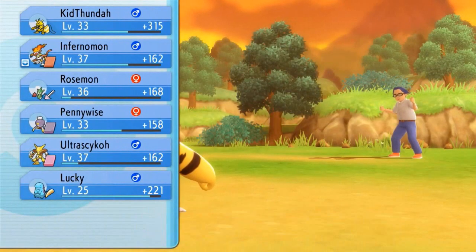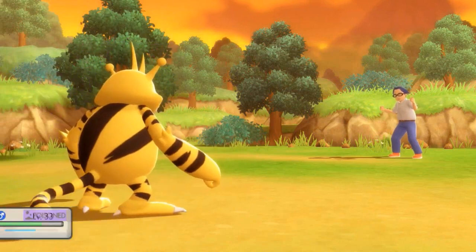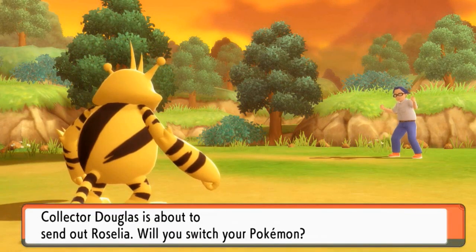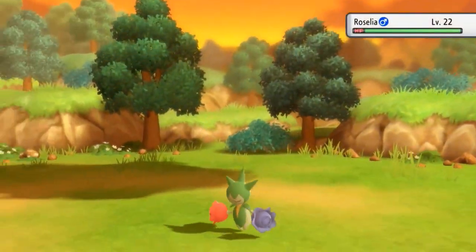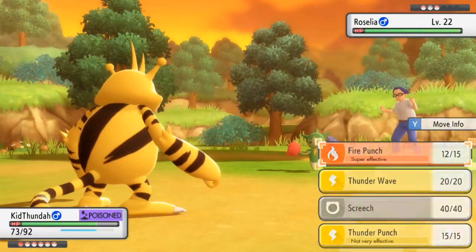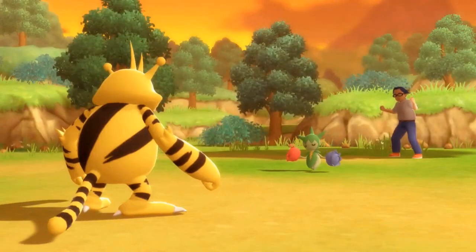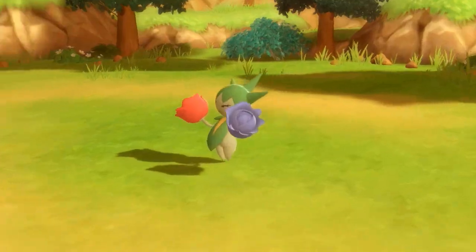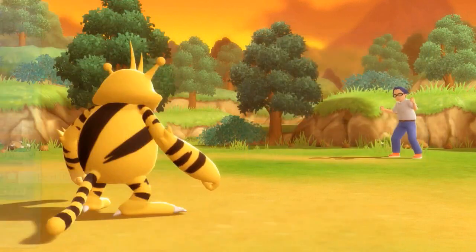We've gained a few extra points right there, but we're getting Poisoned like nobody's business. Let's see — another Roselia. Yeah, we can handle this. Let's go, Fire Punch yet again. Fire Punch for the win! And yes, we are not getting Poisoned again this time. Lucky has grown to level 26, and yes, we're getting hurt a little bit.